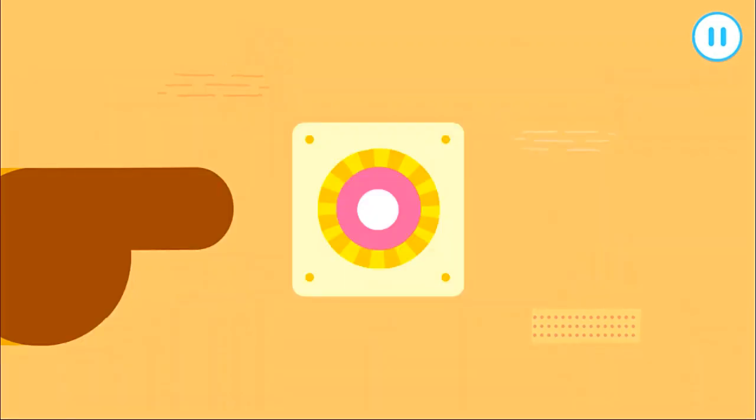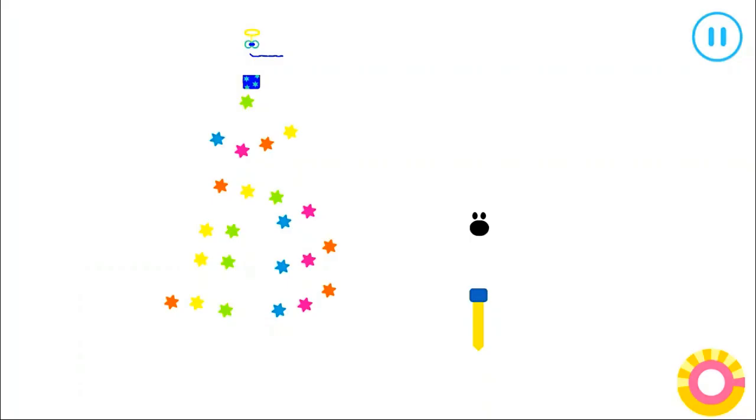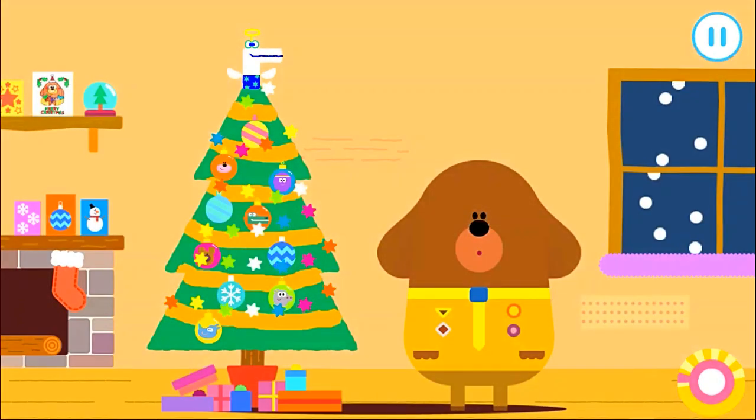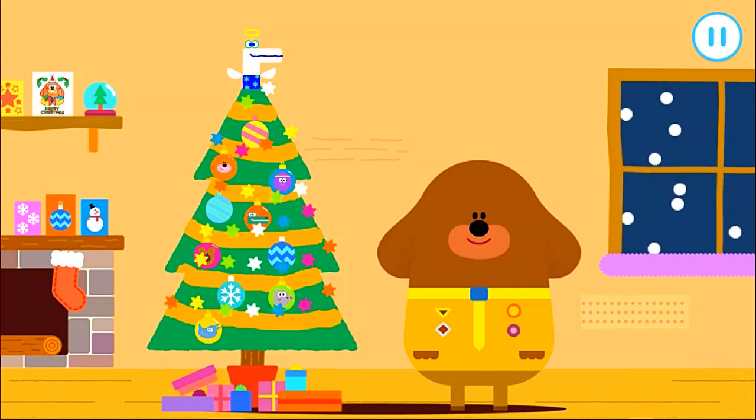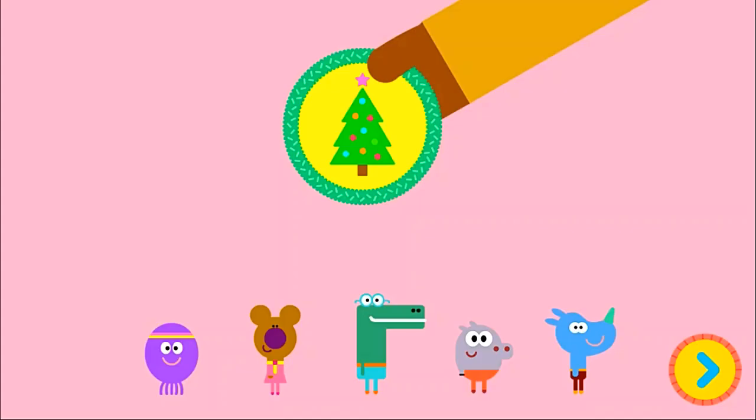Let's turn on the lights! Those lights are a bit bright up there. Hold the button to turn the lights down. You've made a fantastic Christmas tree! Tap the tick!